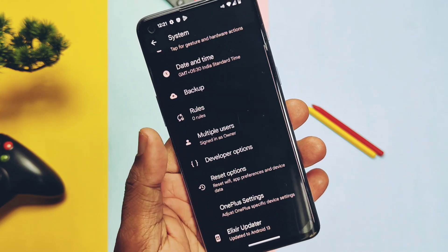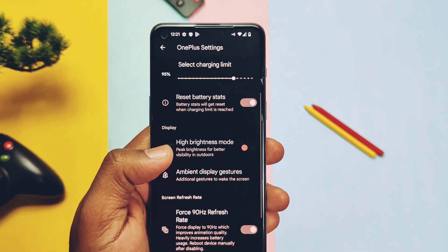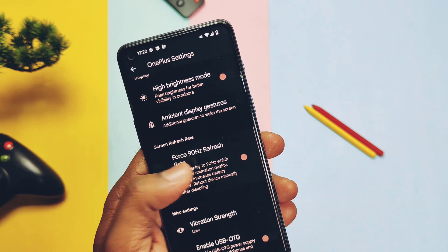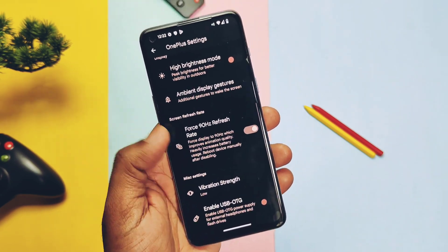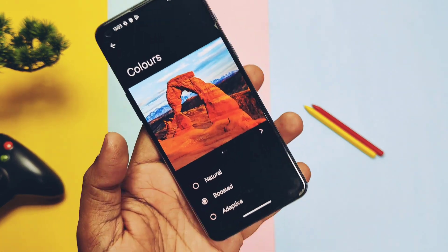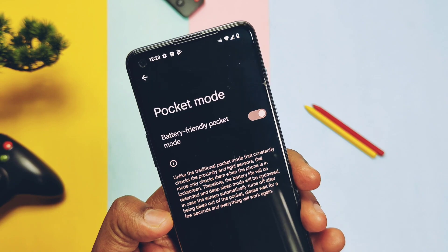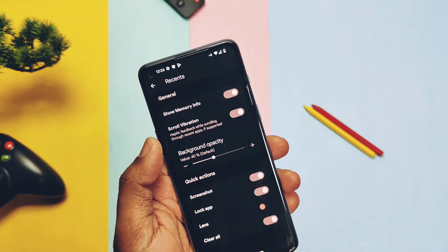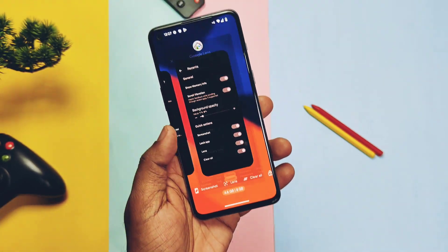Under system settings you get the OnePlus settings advanced tab. Here we get smart charging to limit charging and save the battery, high brightness mode toggle, force 90Hz toggle, and vibration strength control. Using low vibration levels gives a similar haptics experience to OxygenOS. Other custom features are under display settings — color modes like natural, adaptive, boosted, etc. Ambient pocket mode under display helps save battery while using ambient display. In the QuickStep launcher home settings you get themed icons for app drawer icons, background transparency control for the recents panel using a transparency slider, and options to add screenshot, lock applications, lens, and clear all to the recents panel.